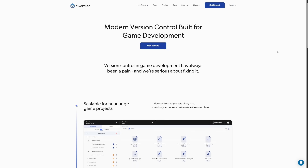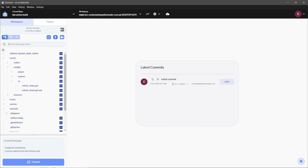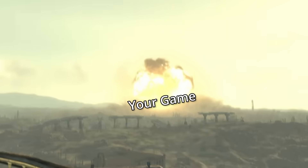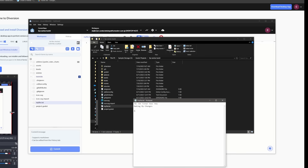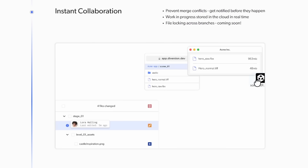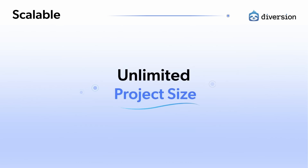Diversion is a modern version control solution built for game development. In minutes, you can connect your files to a Diversion repository and have peace of mind knowing they're safe. Diversion uses a cloud-based web UI that prevents merge conflicts and saves your code and assets in real time. With standard repo and branch setup, you and your team can back up new features and art assets immediately, with no file size limits.